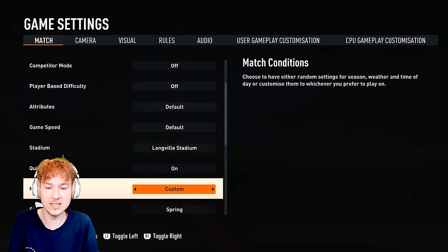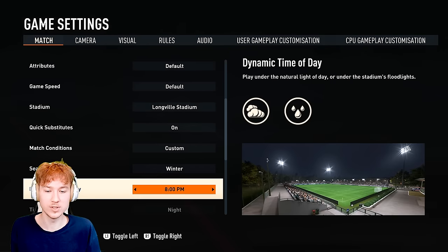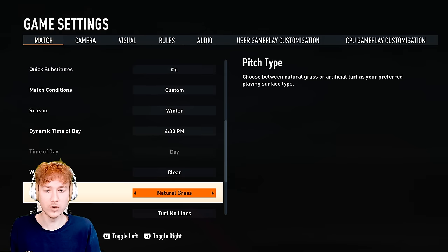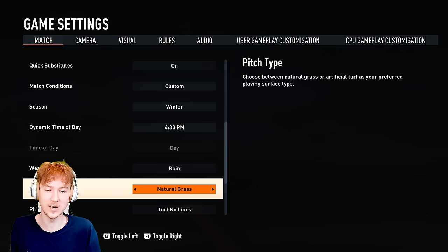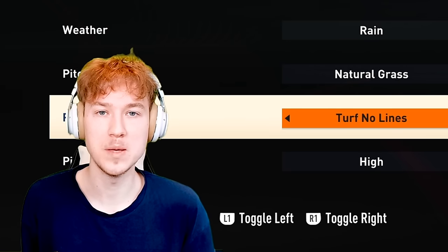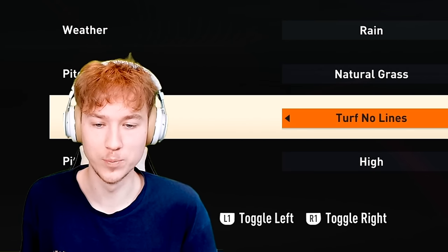I'll show you how to get the settings. If you go to match conditions, you wanna take this to custom, you wanna go season winter, and then let's just go ahead and play during the day. The weather, we wanna go ahead and put this to rain. And the pitch type is gonna be natural grass, the pitch pattern is gonna be turf with no lines at all, because that's how it used to be - they didn't really have any fancy lines on the football pitch, it was just grass.